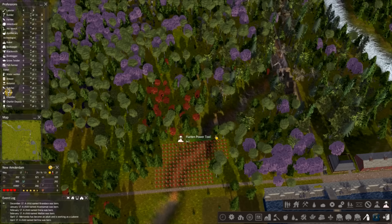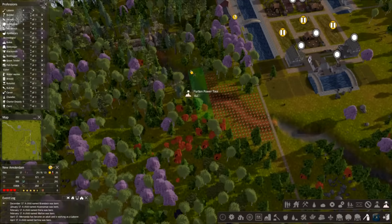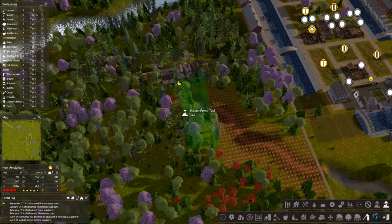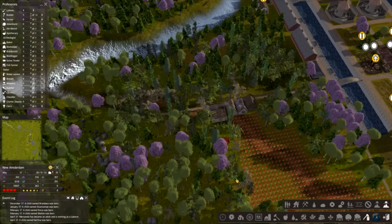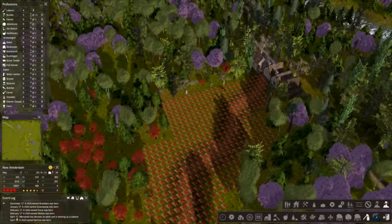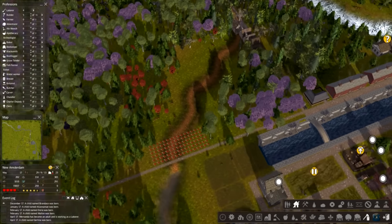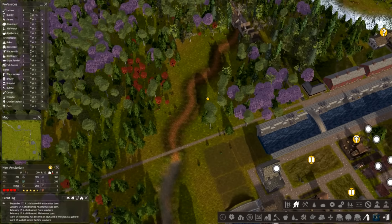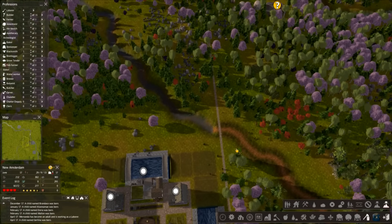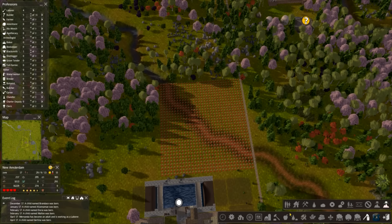We're going to lose some resources but they'll get replanted. That's all done — that'll do the job. Our forester will reseed this area. We could probably do with doing the same on the other side, since we're getting to that point now. Let's just flatten that too.